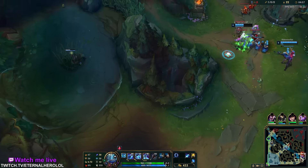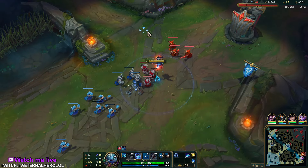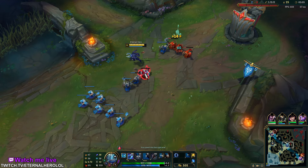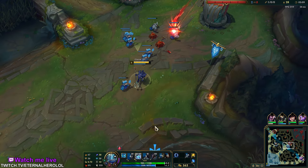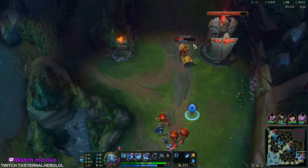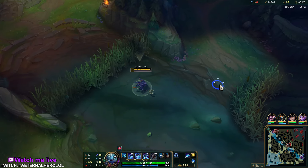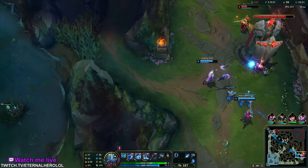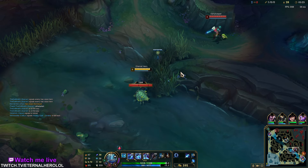Don't forget to seek roaming options. The W reset is great, especially because Fizz is mana hungry early. We could try to dive low now but I don't have level 6 yet — it's probably not going to work out.